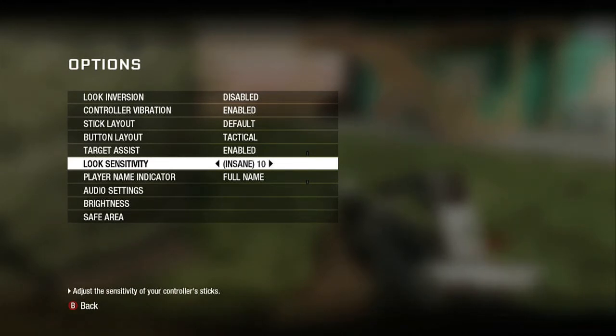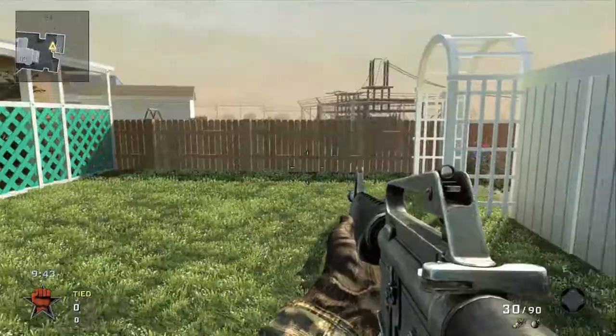Your options are numbers from 1 to 10: 1 being low, 2 being medium, 4 being high, and 10 being insane.